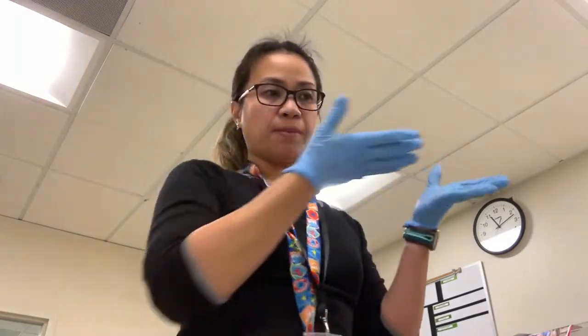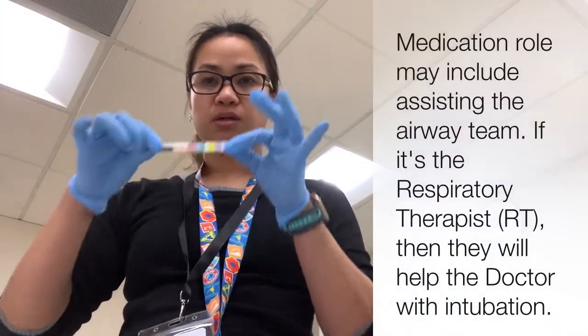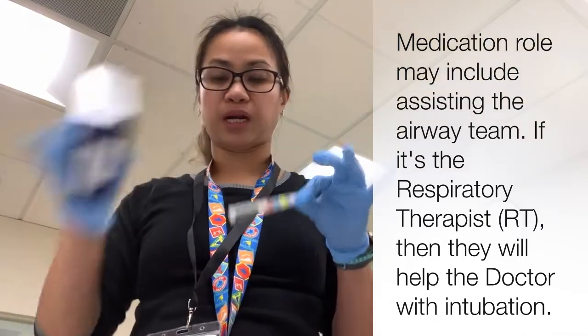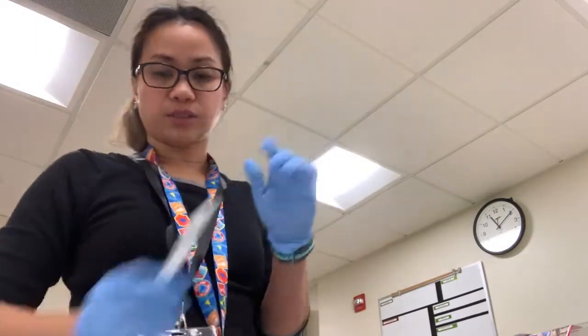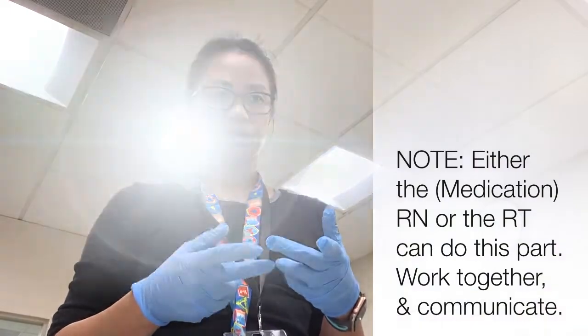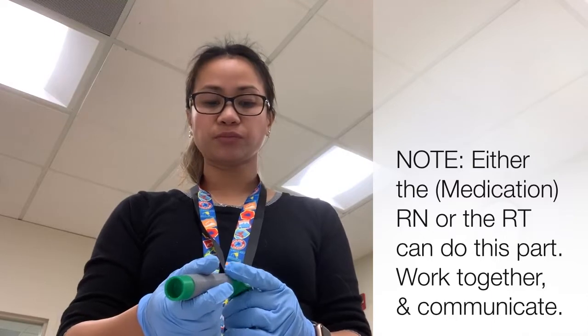As the medication person, once you receive the baby and put them on the table, start measuring the baby's midline all the way to their ear to see what size neo bar you need. Check the length, pull out the right size, and then your next job is to assist with intubation when the airway person says they're ready.